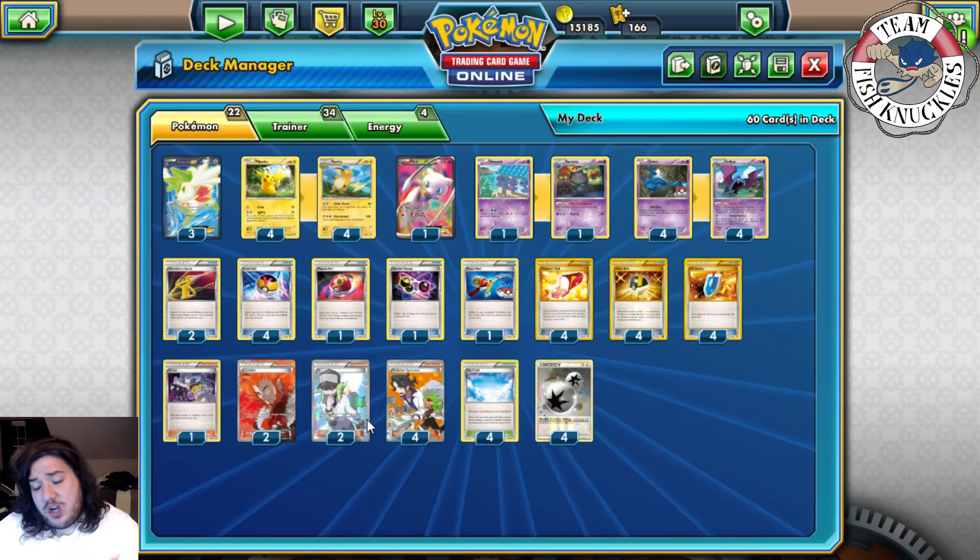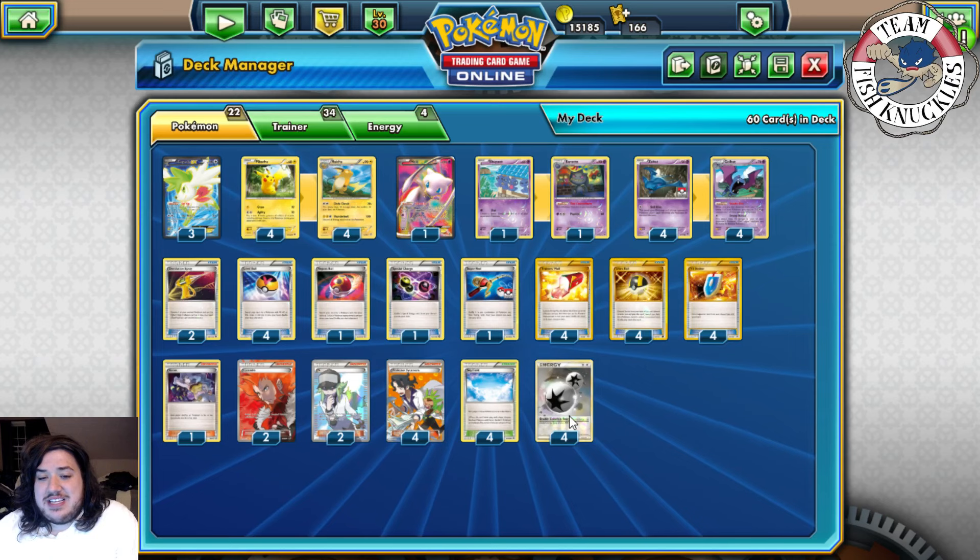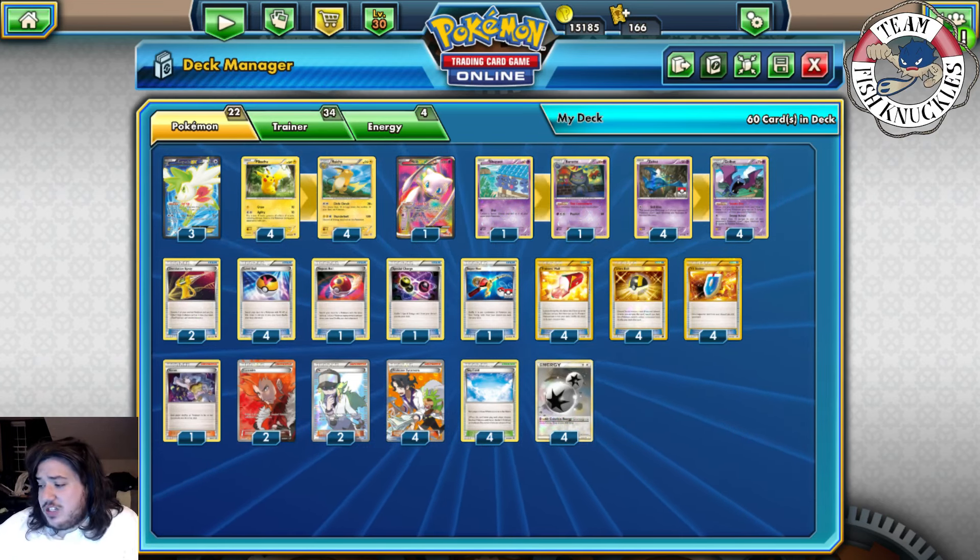Two Life Center, two Professor Sycamore — we need to draw as quickly as we can to get a bunch of Pokemon down and deal back damage. And of course four DCE.